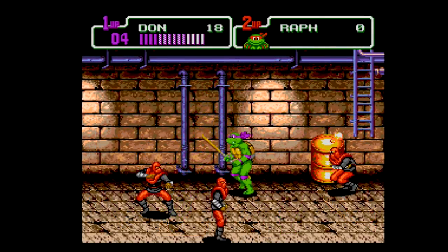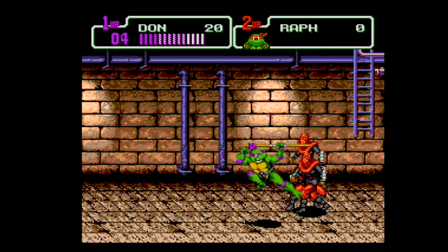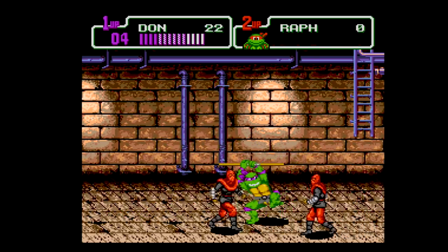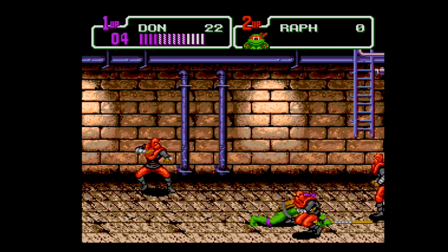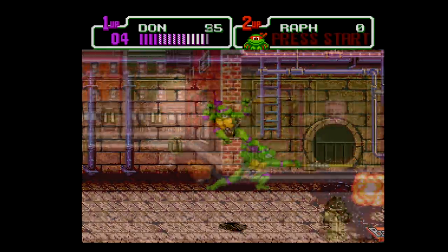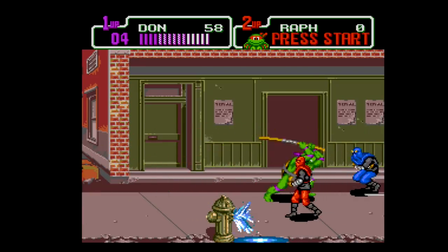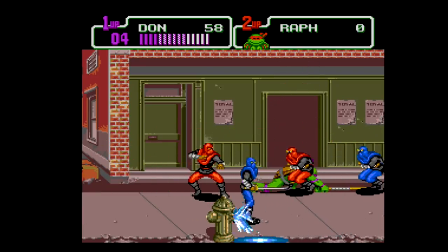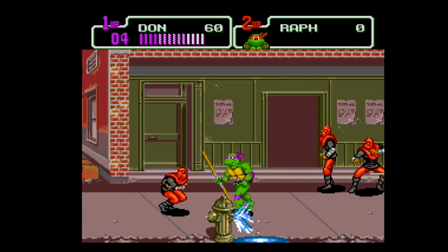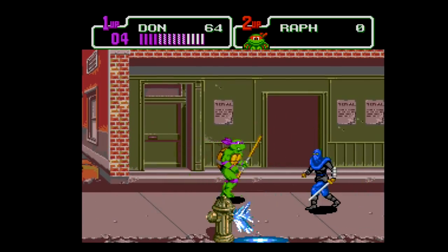The main body of gameplay is directly based on what was in Turtles in Time with a few differences. The ability to run is now assigned a button as opposed to tapping the direction twice. And while you do retain a slam attack, you can no longer throw enemies towards the screen. You still have a powerful desperation attack by pushing attack and jump together, but it does take some life away in the process. The feel of the basic mechanics of jumping, movement and attacks are very similar, though the Genesis game does move and play a bit faster.